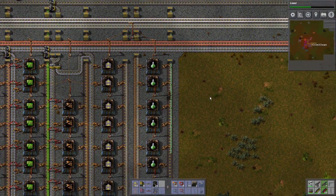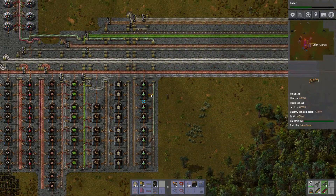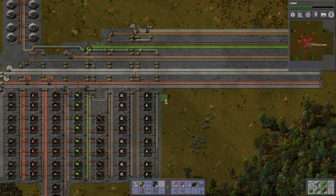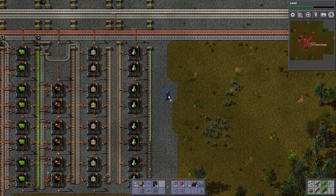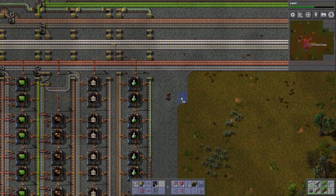This has nothing to do with the tech tree but we're going to put it down here anyway. We're going to put them down here and say this is going to be the solar panel factory. Of course the solar panels need to go somewhere, so we do need to transport them somewhere.